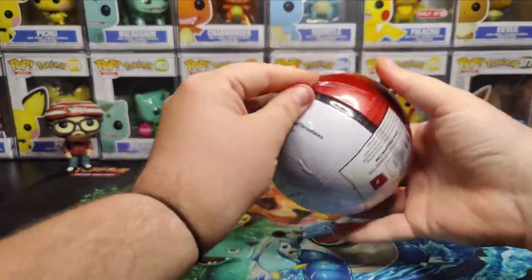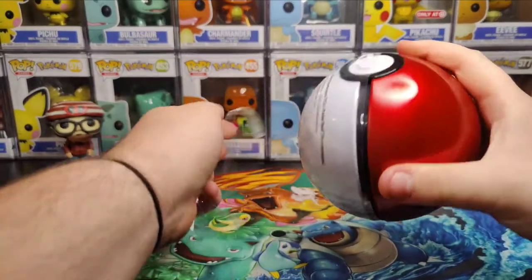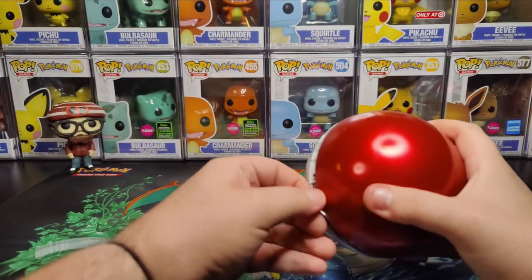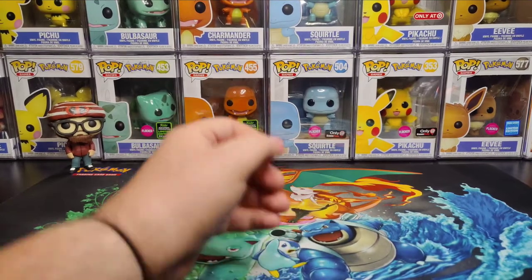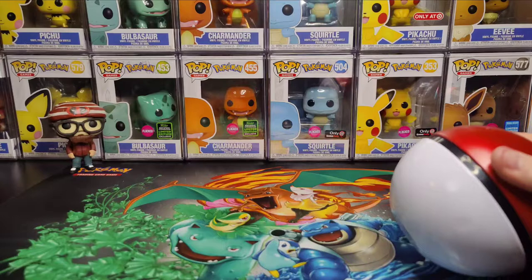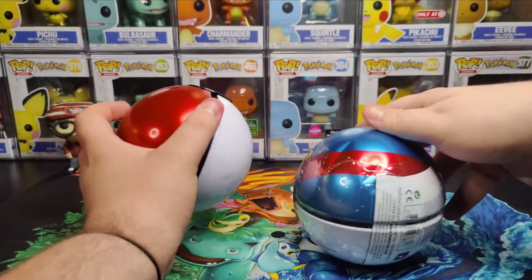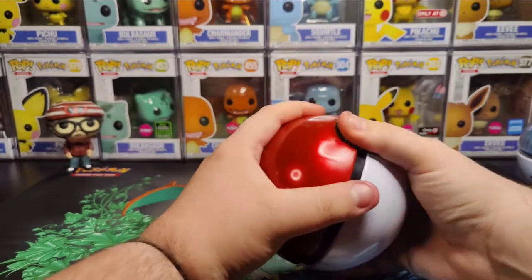I'm guessing that these are just Sword and Shield sets, maybe older sets that they just had to throw in there just to get rid of. Who knows, maybe it's something cool. I was really upset to see that the Great Ball that I bought has a dent in it, but what are you going to do?